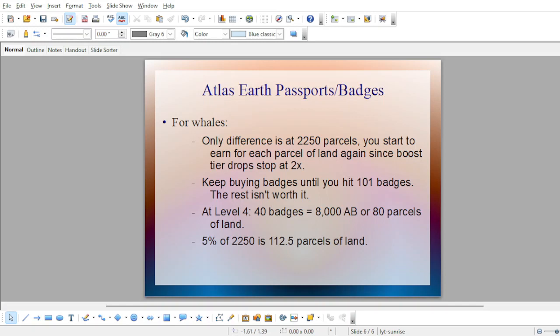Exclusively for whales, the only real difference in earnings is that 2,250 parcels threshold. You start to earn for each parcel of land again, albeit not as much as a newbie starting out up to 150 — it would be about 1/15th the effect because the boost tier drop stops at 2x, so you're getting about 7% to 7.5% the effect of an increase. So you just keep buying badges until you hit 101, just like with the regulars. At level 4, for example, 40 badges is 8,000 Atlas bucks to get to level 5 — or 80 parcels of land. But 5% of 2,250 is 112.5 parcels of land, which is even better. So it is worth your while to buy those 40 badges and get that basically 32.5 parcel of land bonus.